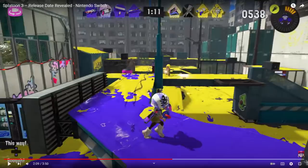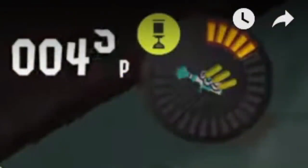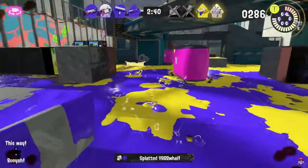The Splattershot has Suction Bomb and Trizooka — we already knew it had Trizooka, but some kits were changed as we'll see later with the bow. Suction Bomb is the same as Splatoon 1, so like with the .52, this could mean we see a lot more kits honing back to their Splatoon 1 variants.